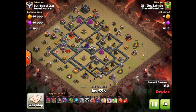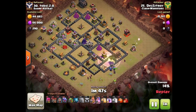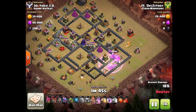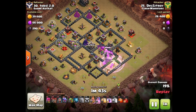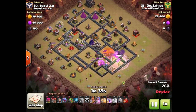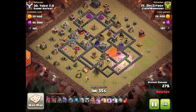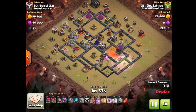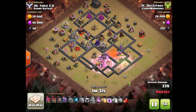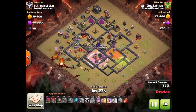Destroy is gonna funnel a nice kill squad into the base right here, uses the rage spell, then three baby dragons out of the clan castle. Has a poison spell, gets that one down. The queen is gonna take those baby dragons out — they actually fly out of the poison spell so that's a bit unfortunate. King takes a lot of damage, pops the king ability, last baby dragon is even going to rage.